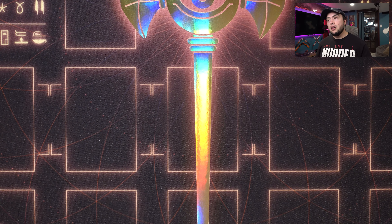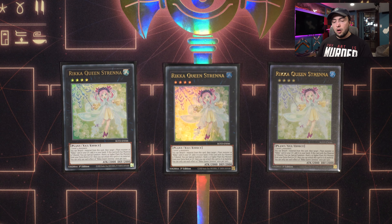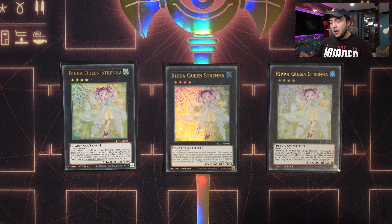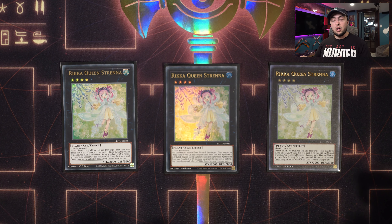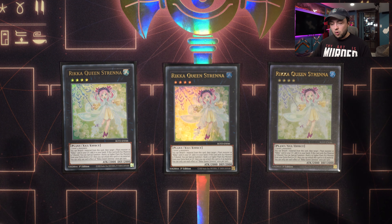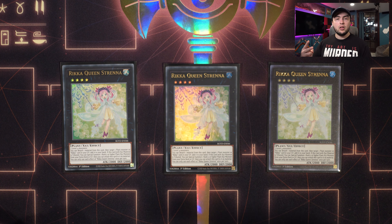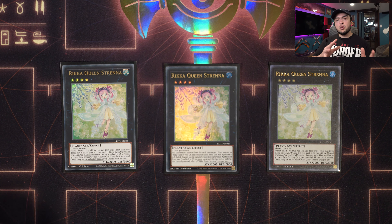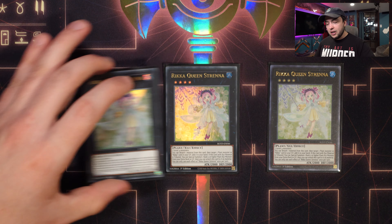Now moving into the extra deck, where most of the changes have been made since we have a lot more room. First and foremost, three copies of Ricka Strena. I've played three Strena in the past, and while you didn't need it then, now with extra room I think you can't go wrong playing an extra copy. The grind game this card gives you is so impressive. Having three in the extra deck allows you to go for bigger, better combos turn one — those combos typically require going through two Strena in the first place, and not having a third in case things go wrong feels really bad.